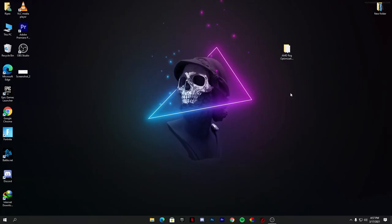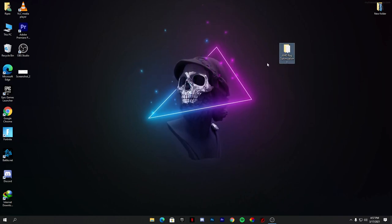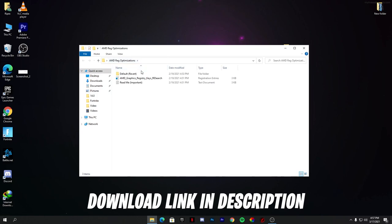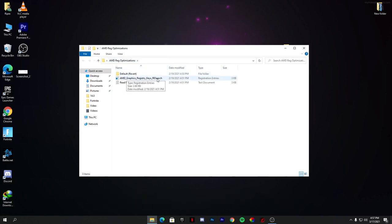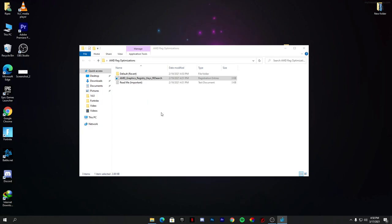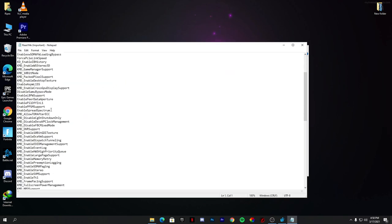After doing the AMD Radeon control panel settings, download the AMD registry optimization folder — the link is in the description of this video. Download the pack, open the folder, and you'll see AMD graphic registry keys and registry optimizations. Double-click and click yes to apply. If it causes any problem, you can revert back by double-clicking the default settings file. To check what settings the registry optimization changed, go to the read-only folder and check everything there.